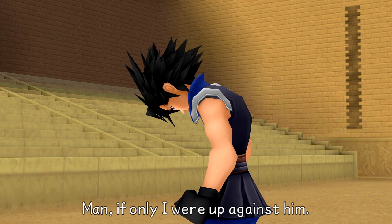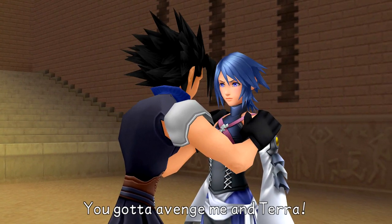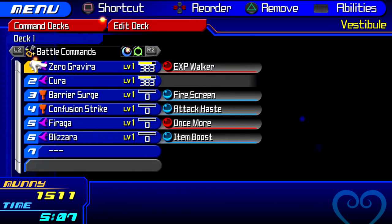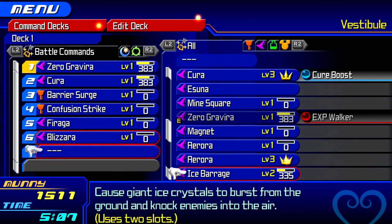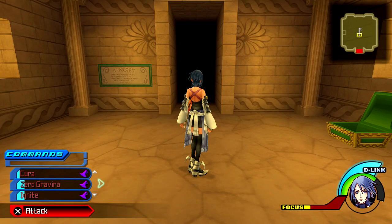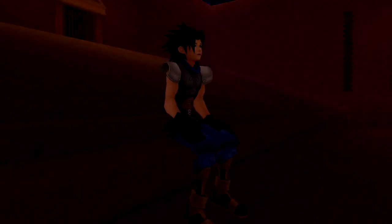Zack wishes he were up against Hades and urges Aqua to avenge him and Terra. Aqua says she will. We then get a little opportunity to update our deck, which is quite nice. I'd recommend a mixture of moves — a bit of Ignite might do you good. You want a mixture of fire and ice attacks, because you're facing Hades so you don't want pure fire, and you're also facing a certain other enemy who makes a return in a lesser form.